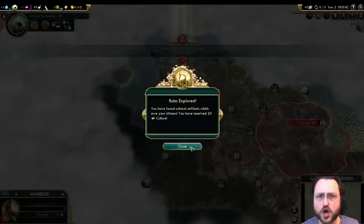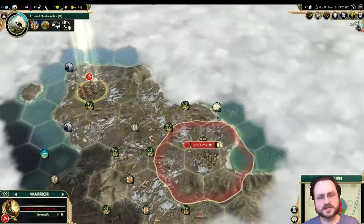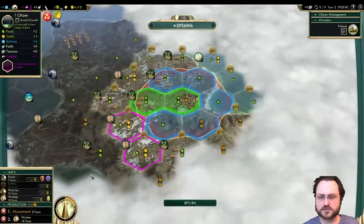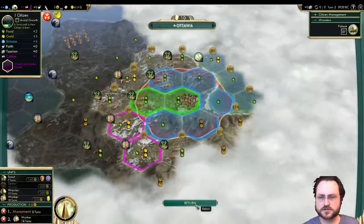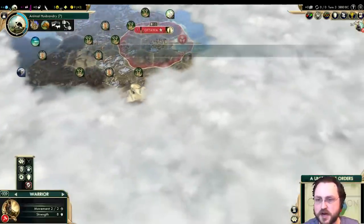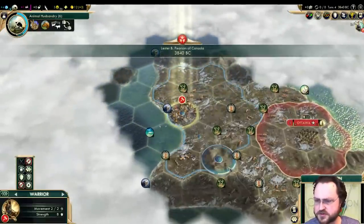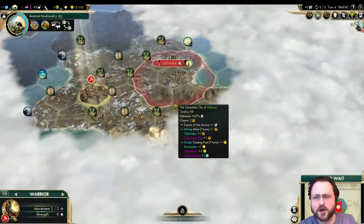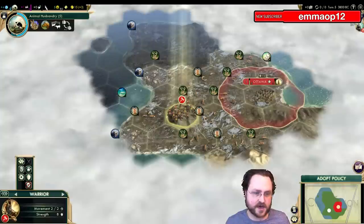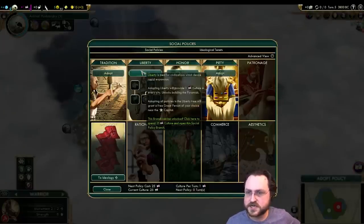I should probably start by going down, but I'm gonna assume it's a dead end up here, so I'll just peek up a little more to get a goody hut. We got a free culture goody hut — that changes our approach. We may not need to rush the monument anymore. What we really need is a faith goody hut, because if we get one it'll help us get a Pantheon sooner. We do need the Tundra Pantheon — something like 'Tundras Without Forest' or 'Tundras That Aren't Improved.' This is the Canada map script, so it's not really island-y.